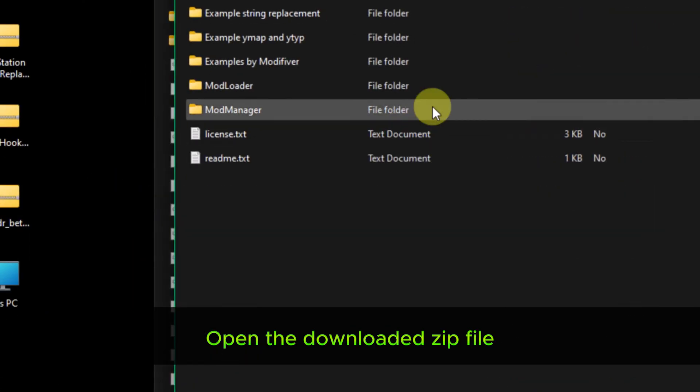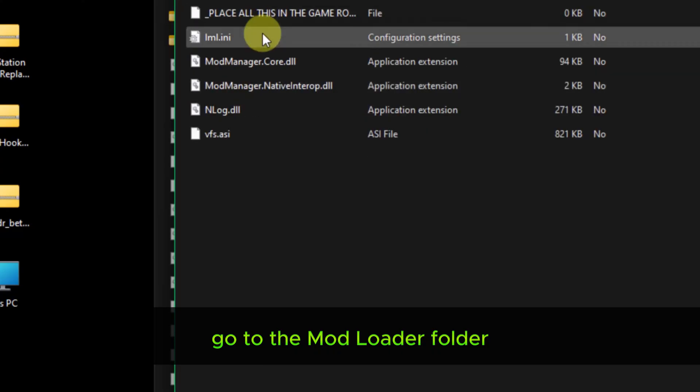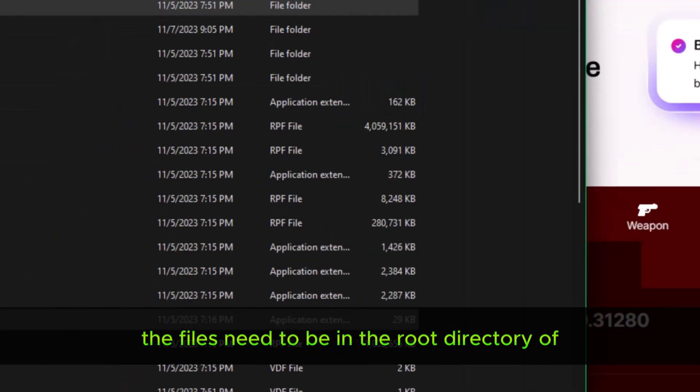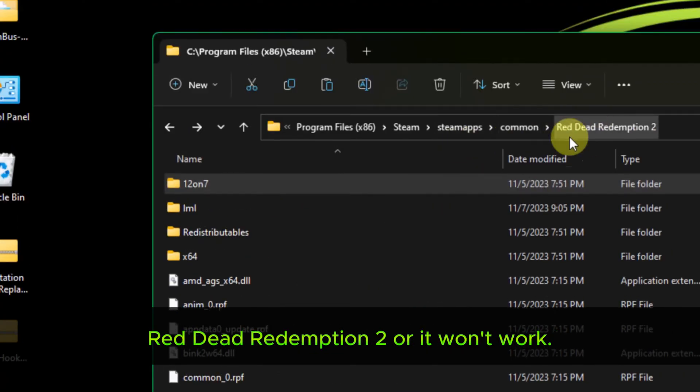Open the downloaded zip file, go to the mod loader folder, and extract the files to your game folder. The files need to be in the root directory of Red Dead Redemption 2 or it won't work.